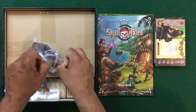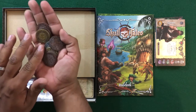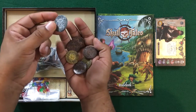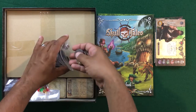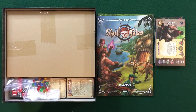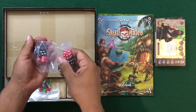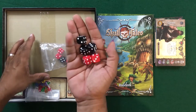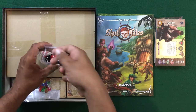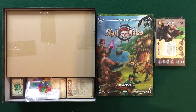We've got some of the Kickstarter upgraded components here with the plastic coins — gold, copper, and silver. Good quality; I like the look and feel of these coins. Here we've got some D6s, black and red. It's a little bit of a shame they don't have proprietary dice — I always like the look of proprietary dice. But the nice thing with D6s is if you lose them, you don't have to worry too much about replacing them.